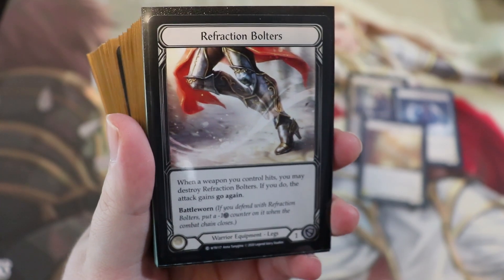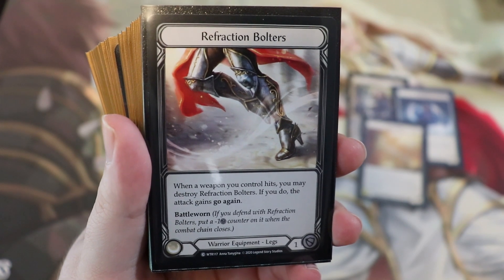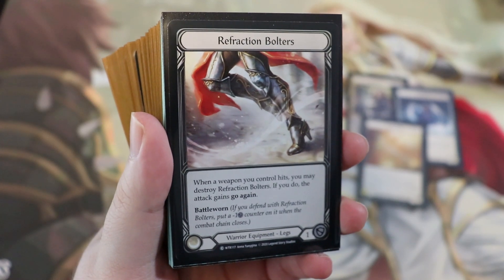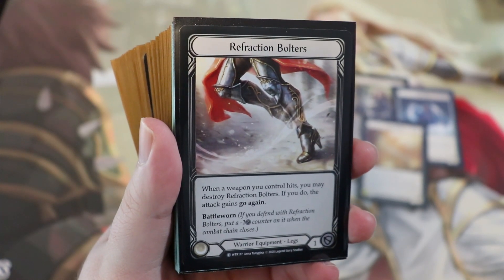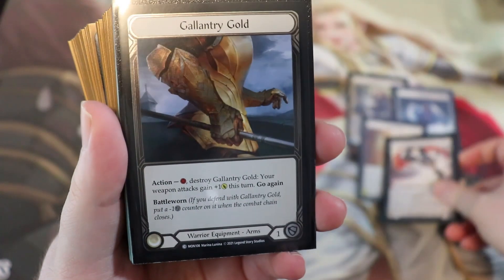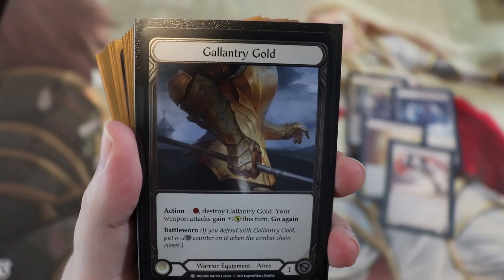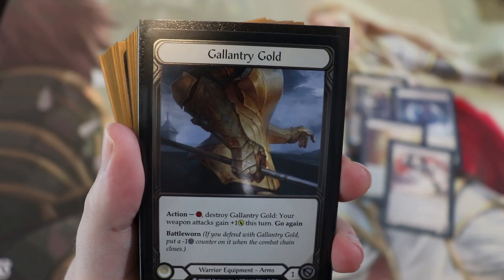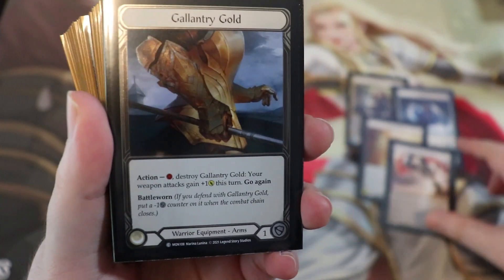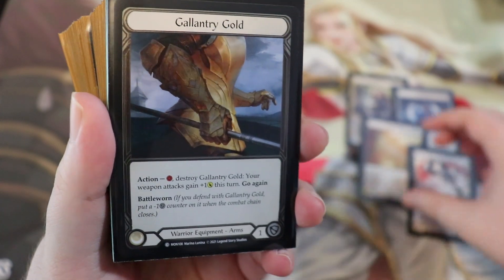For equipment, we're running refraction bolters as a mainstay. Whenever a weapon you control hits, you may destroy the refraction bolters — if you do, the attack gains go again. It's battle one, meaning you can block with it. I think warrior is the best class in commoner for blocking, since you can run a full loadout of blocking equipment. We're also running Gallantry Gold — yes, this is a gold foil. It also has battleworn so you can block with it. For one resource, destroy Gallantry Gold and your weapon attacks gain plus one and go again this turn. I like to block with these early and then pop them in the same turn I'm attacking multiple times with Dawnblade.